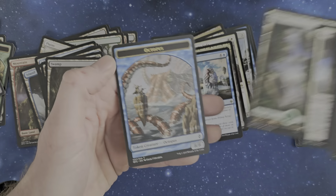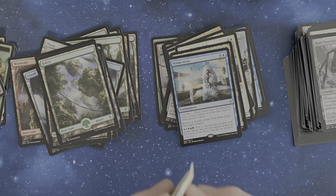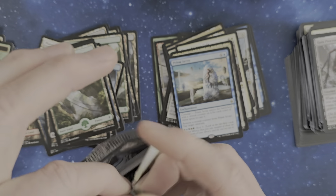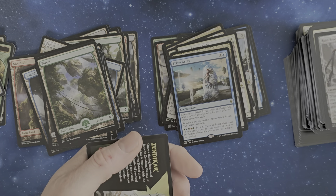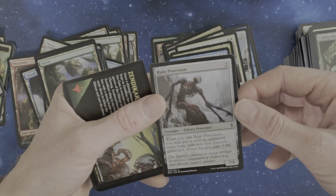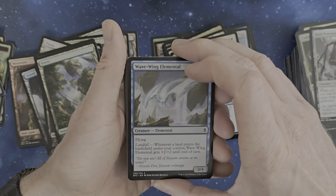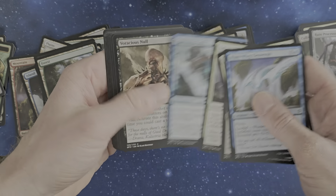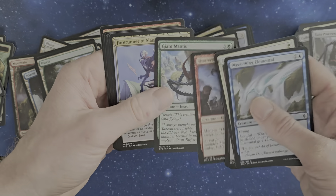Octopus 8/8 — nice, didn't know that. Interesting — an opponent owns from exile into the player's graveyard. Interesting that you can — one of the few cards that you can resurrect something from exile, or at least get it back.